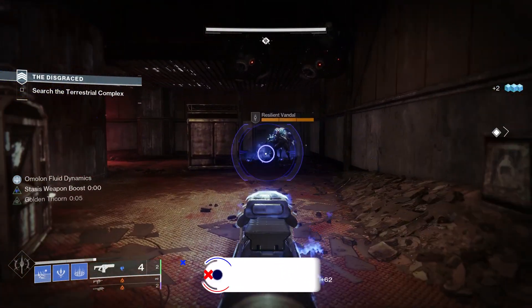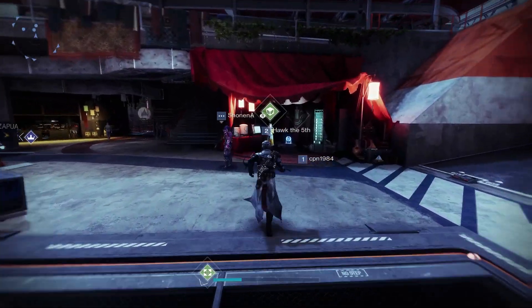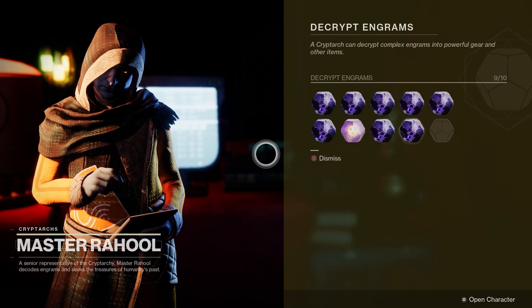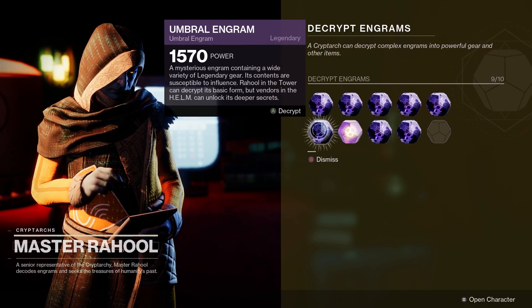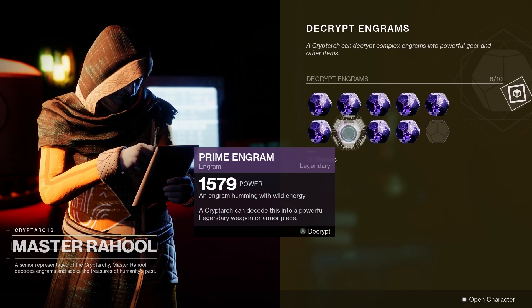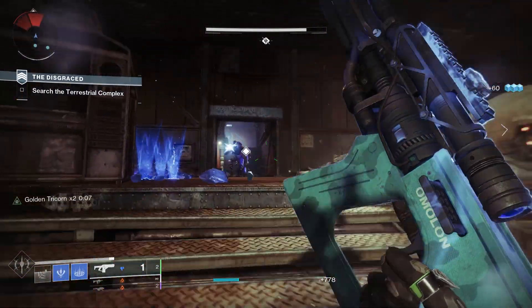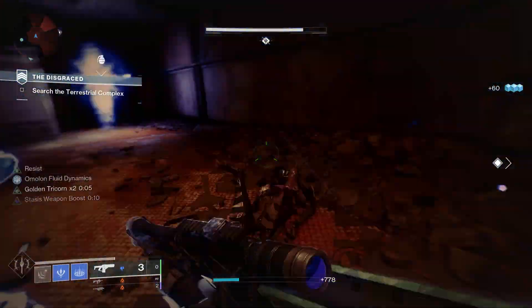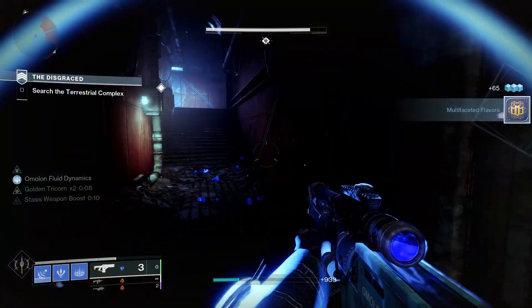So how to get Arvindil FR6? To get this fusion rifle, you're going to need world drops, which can occur in multiple locations in the game including rewards at the end of player activities, public events, and lost sectors. Banshee 44 also sells world drop weapons, so he's no doubt going to be selling it at some point throughout this season. Keep an eye on his inventory, which changes every Tuesday at reset time. Ranking up at Banshee 44 in the tower also gets you legendary engrams, which turn into world drop weapons.